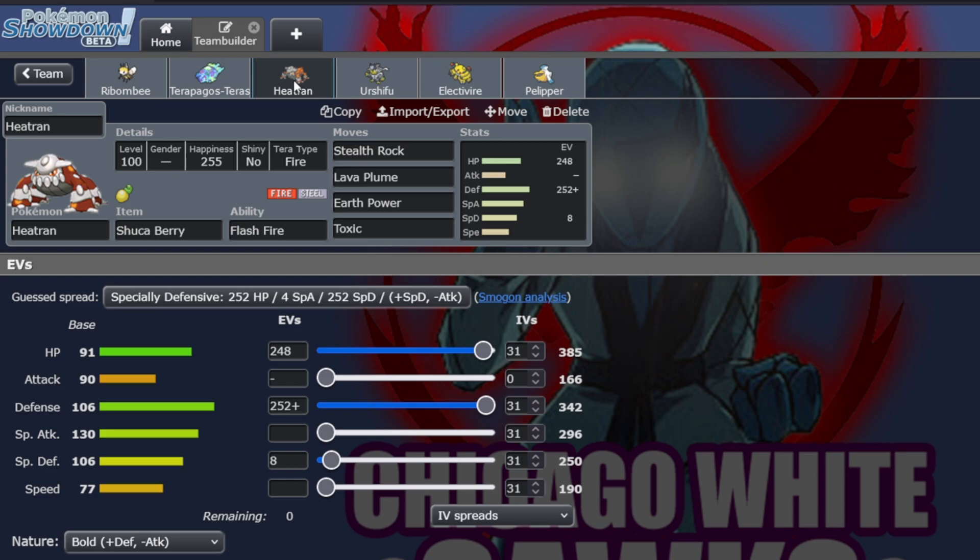Heatran is our guy for the Iron Moth. We have the Shuca Berry because there is a Mega Garchomp on the field and we need the max defense stat. This is our Rocker for the team. Lava Plume and Earth Power are nice dual STAB into the Scizor, and Iron Bundle takes quite a bit from Lava Plume. Then Toxic so we can just whittle down some dudes.